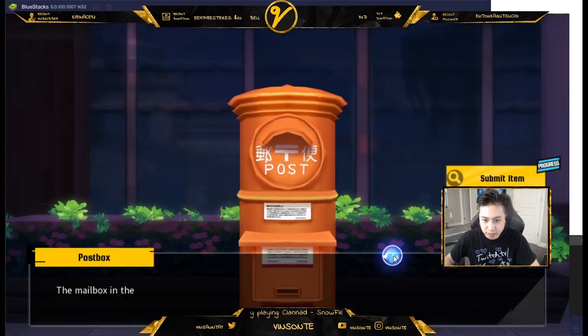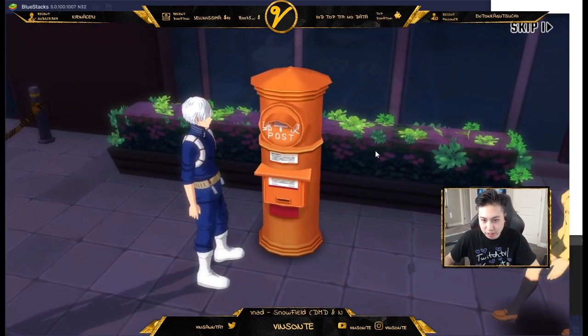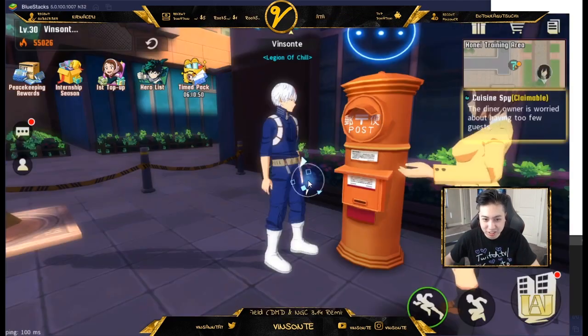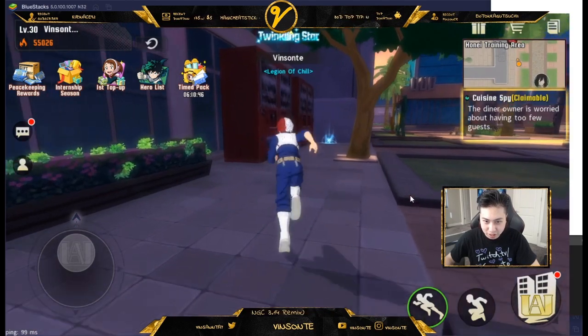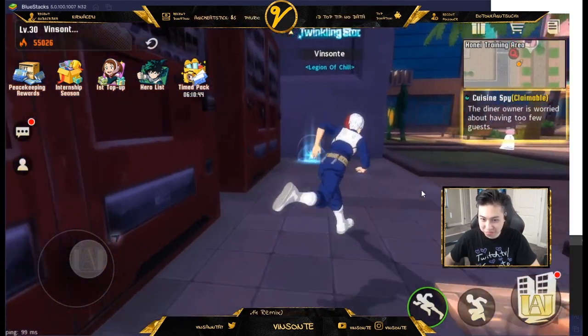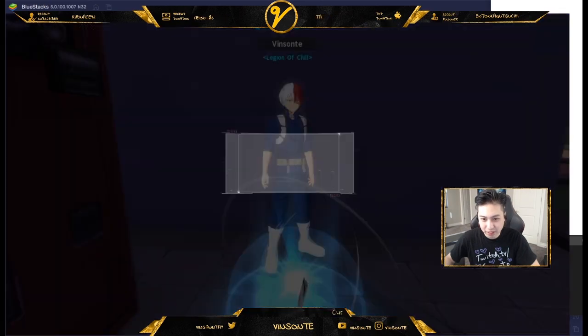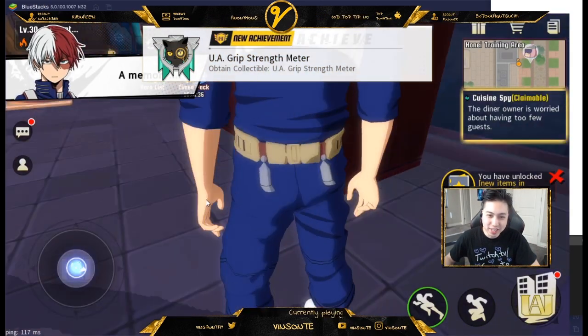Submit the item and get the unsent letter — I'm not going to read it in case of spoilers. It tells you there's an item around there that wasn't there before, so pick that up and yeah, that's how you do this quest.